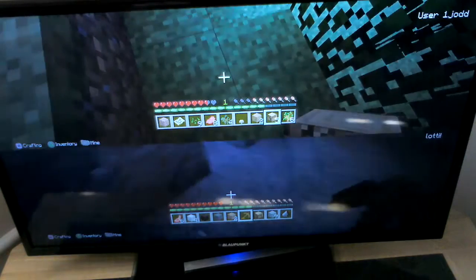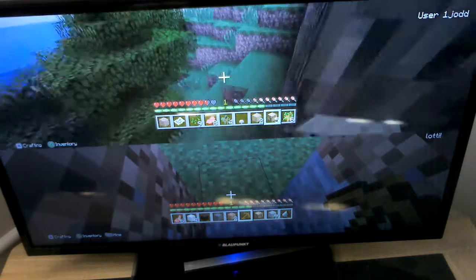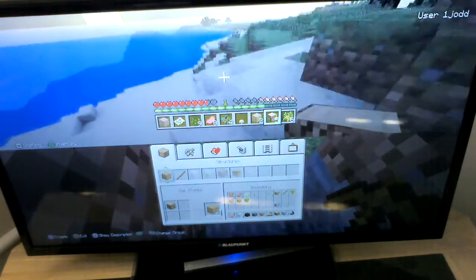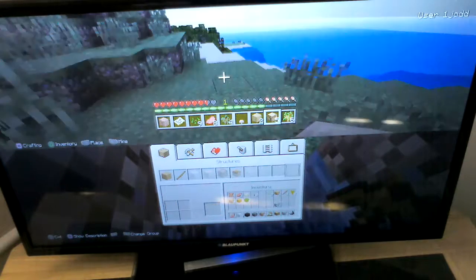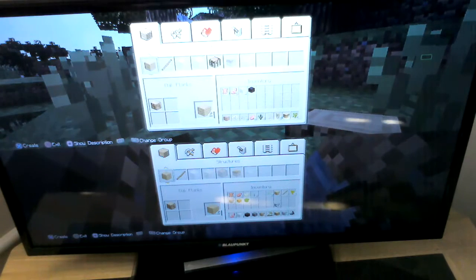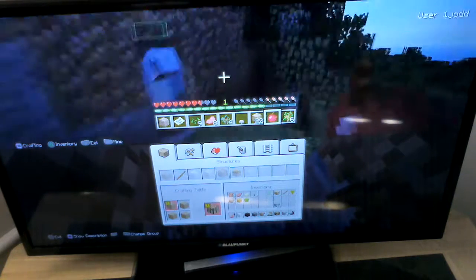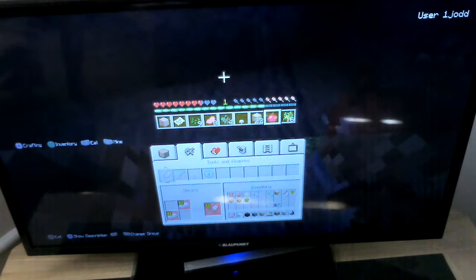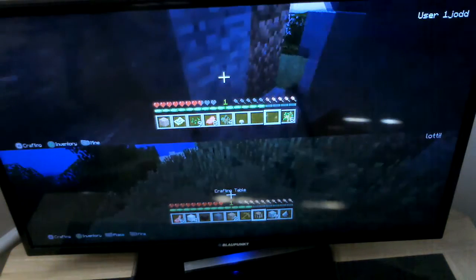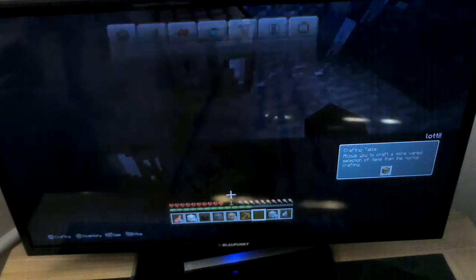To make a crafting table, which is vital — it's nearly night time — what you've got to do is start crafting. To do that, you press the square button and it comes up with this. What you need to do is get your wood, whatever type you have. There are different types. I've got oak at the moment. We're going to create a crafting table. So the crafting table is used the most — all you need to do is left click it.